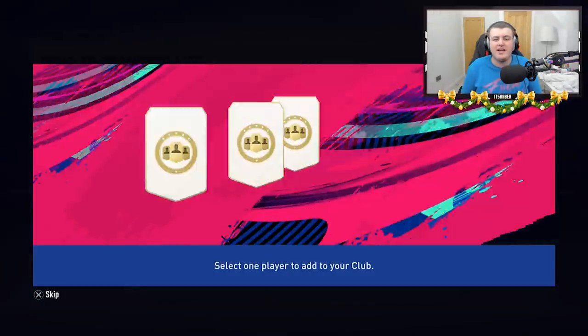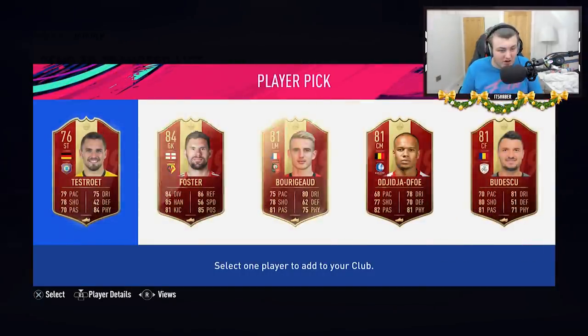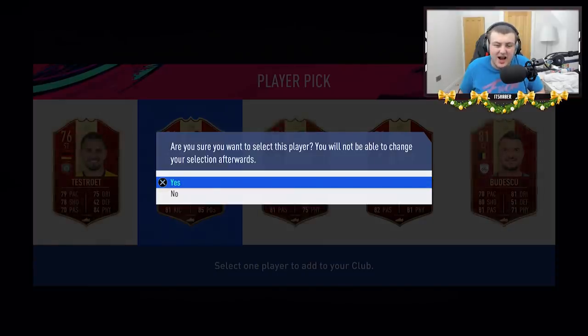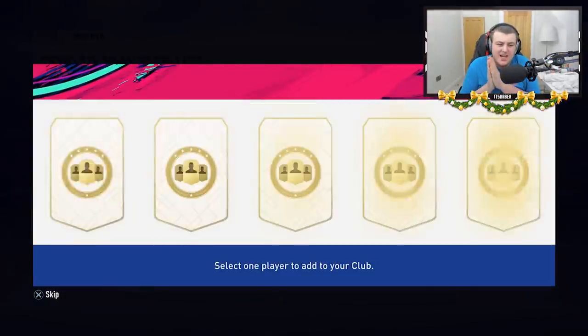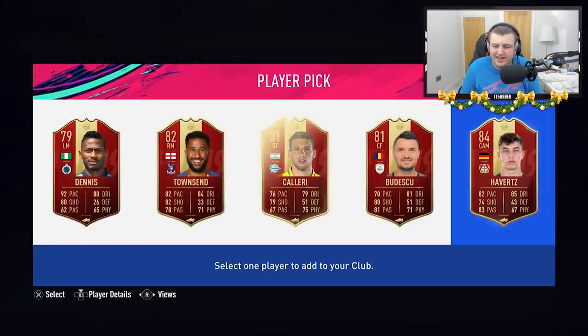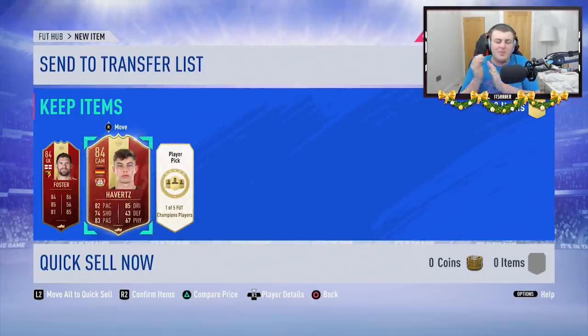Come on EA, please — one of the big ones. We've got Forster, 84 rated from the Prem. Not a bad start; he'll be decent for SBCs I guess, but aside from that not great. Please, one of the big ones — I beg. Havertz. 84 rated — it's a nice rating, but I want one of the big boys.